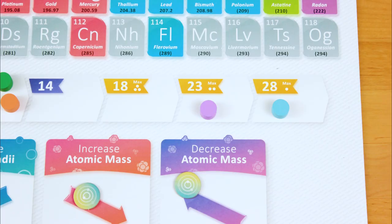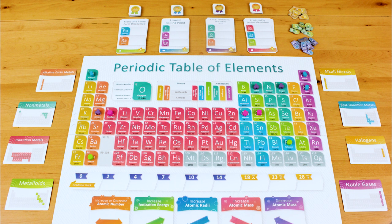When a player exhausts one of the goal card stacks, or helps to max out the academic track, everyone else gets one more turn. Then the game ends, and you count up the points to see who's won. If you'd like to know how to set up Periodic, skip to the end of this video. Otherwise, hang out, and I'll show you what taking your turn looks like.